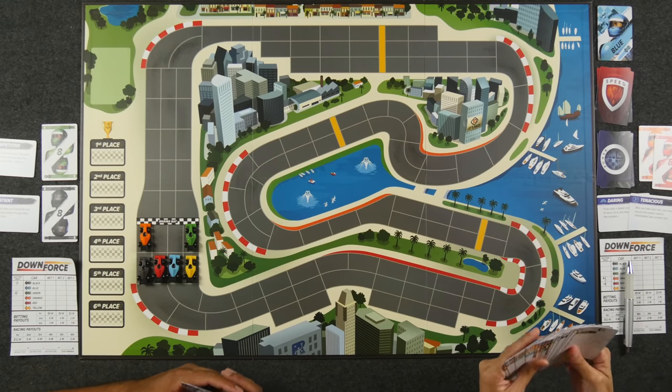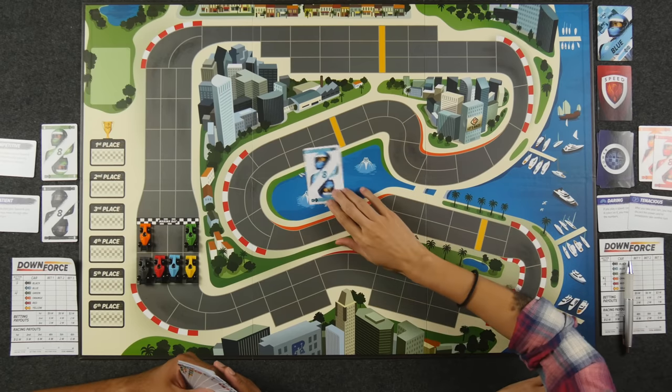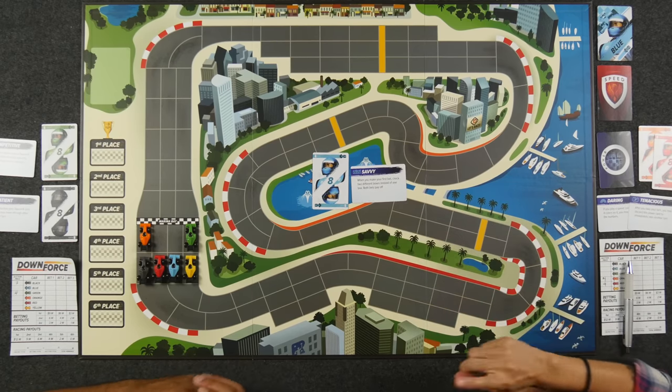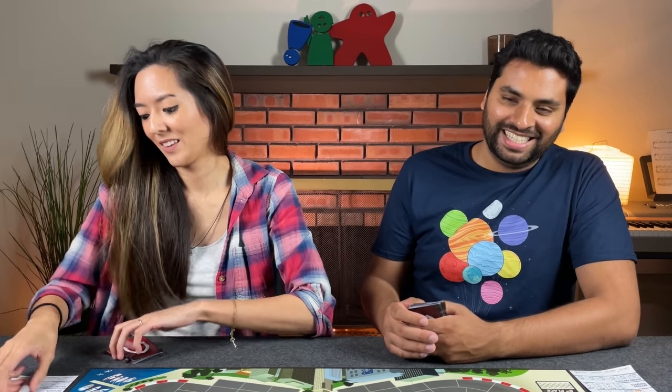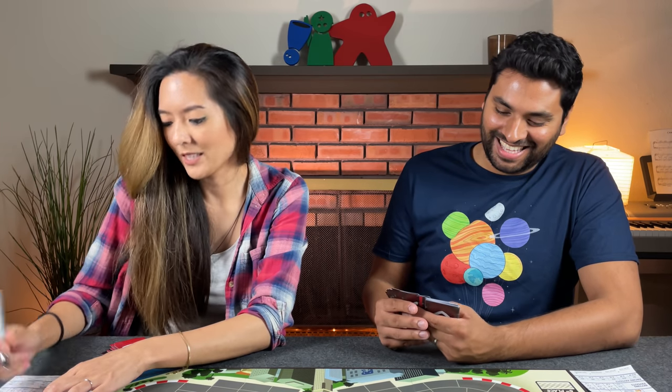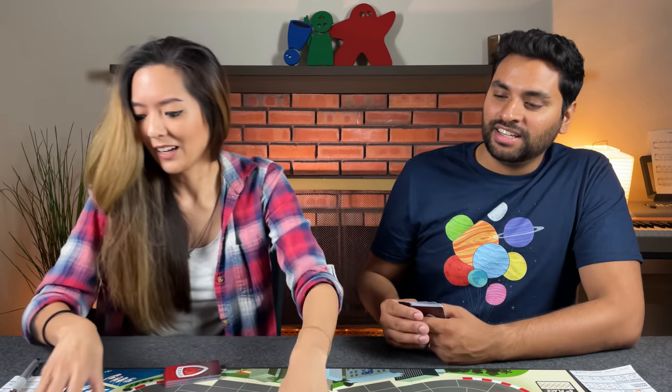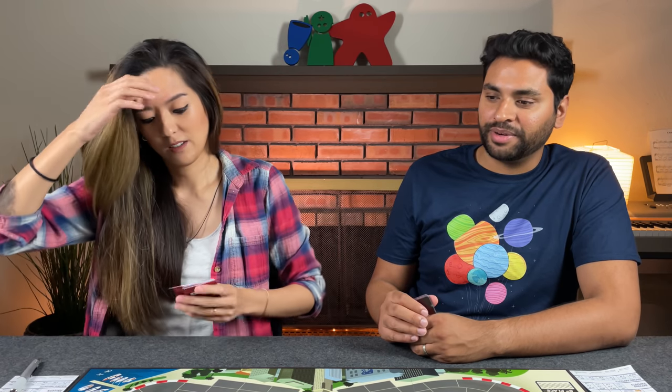Penultimate car is blue with the savvy power: when you make your first bet, you can check two different boxes instead of one, and both bets will pay off. Monique likes that one a lot. We revealed — two and four — Monique gets blue for four. Nobody's bidding six, which would be the maximum. Last car is yellow with aware: at the start of your turn, move one of your cars one space. We revealed — four and one — Monique gets yellow for four.